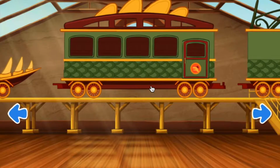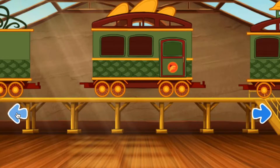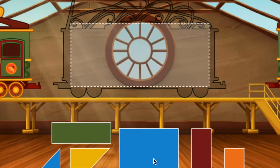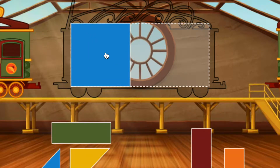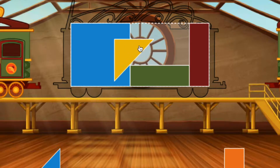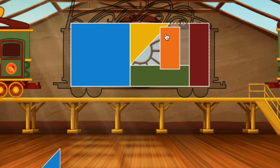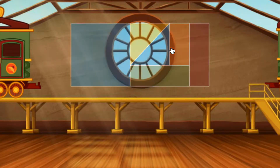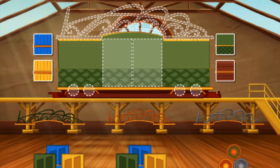Medium. Swipe to look at the cars. Click the car to choose it. To build your train, fill the rectangle with the puzzle pieces. Nice. Looking good. Nice. Let's trim this train. Choose an accessory and drag it to a spot on your train car.